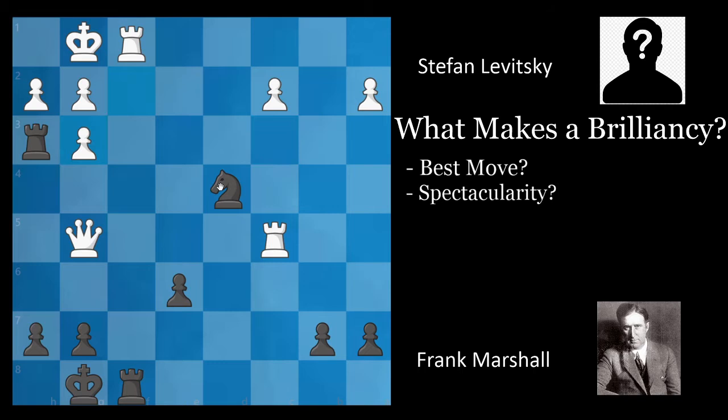If white plays fxg3, black comes with knight to e2 check. The king has to move, and then the rook comes in taking on f1 with checkmate. So that's impossible. What else can white do? Let's look at hxg3. Again, knight e2 checkmate — the rook takes away the squares from the king. So the only other way for white to take is queen takes g3.